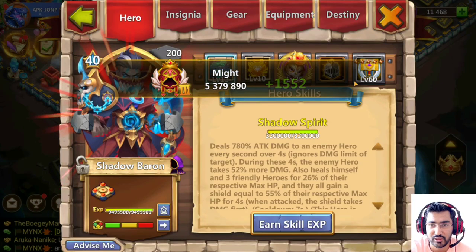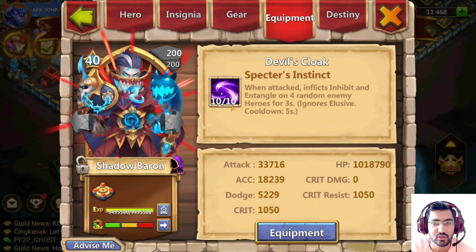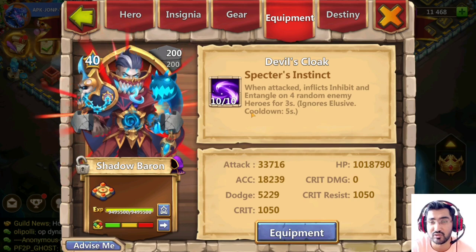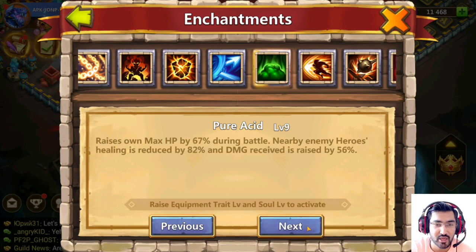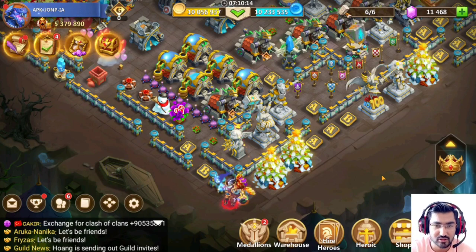We will have a little bit less HP but it's still 11.94 million, so you can just consider it as 12 million HP. For equipment, you can go with the pure acid which increases HP by 80 percent - not the spectra insignia. At level 10 it increases HP by 80 percent, and at level 9 it increases by 67 percent, which is still amazing for the shadow baron.